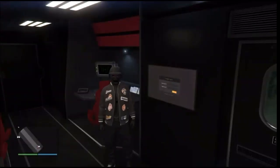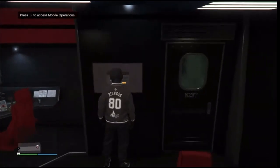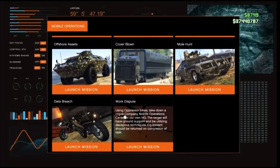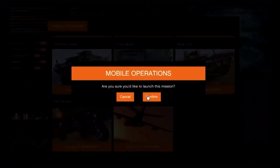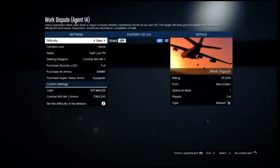After you get inside your MOC, go to the jobs inside — it's going to say access mobile operations. Hit right on the d-pad, log in and scroll down to the bottom. We're going to be using the work dispute to get the black jogger, so just go ahead and launch this job. You'll need a friend to help you out, and after your friend is loaded in, start the job. For the difficulty, make sure you set it to easy so you have more lives.